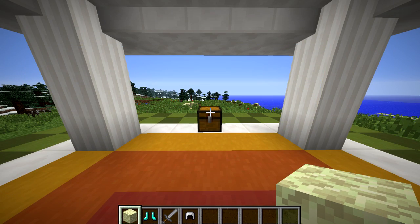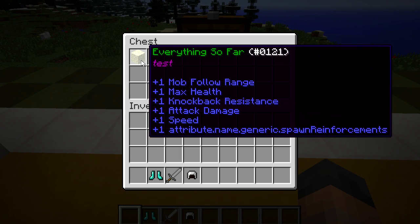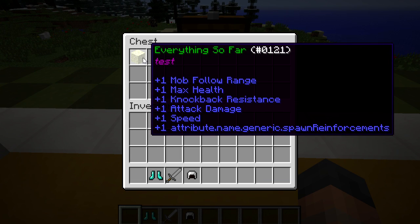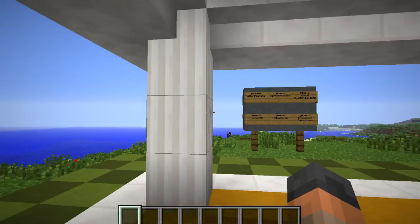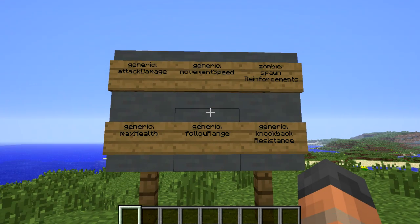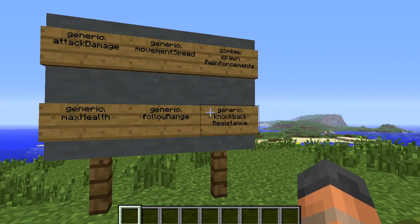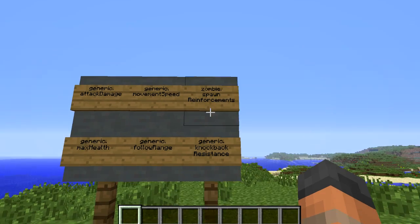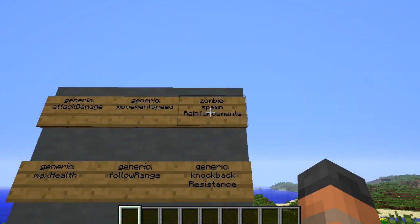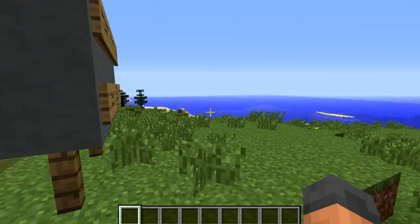So now that we've gone over the basics of attributes and modifiers, let's take a look in a little more detail. First of all I want to point out that that one at the bottom isn't a bug — it says 'generic.spawn_reinforcements' where it should say 'zombie.reinforcements' because it is specific to zombies. Over here I've written down the six that have been implemented into the game already. You can tell what they do by their name, and you can see they all have 'generic.' with the exception of 'zombie.spawn_reinforcements'. Some of these attributes will be specific to certain mob types, while the generic ones can be applied to any mob type or player.